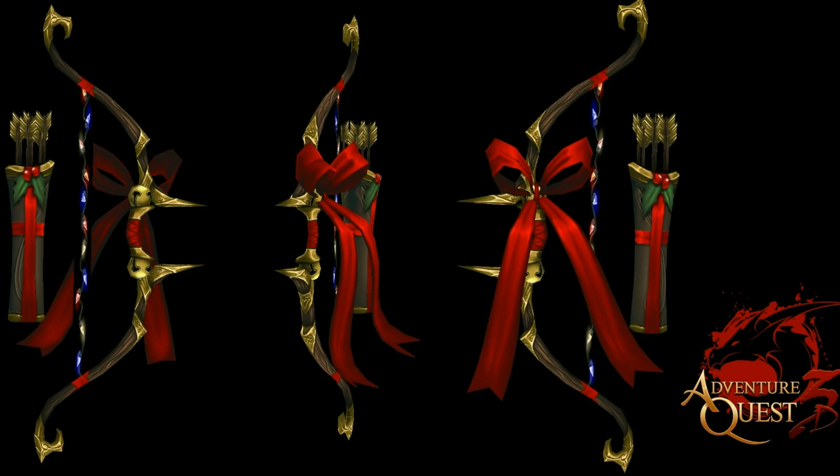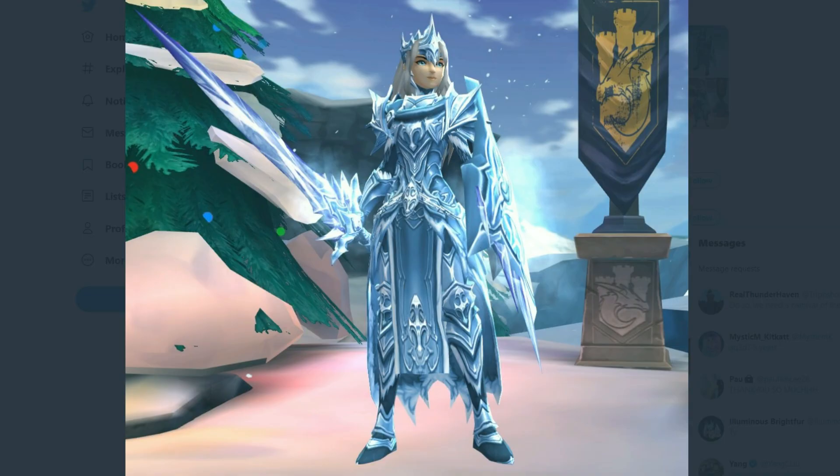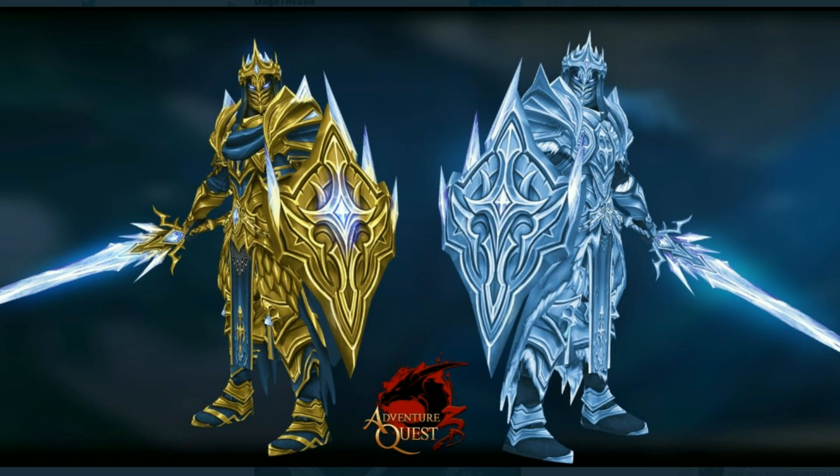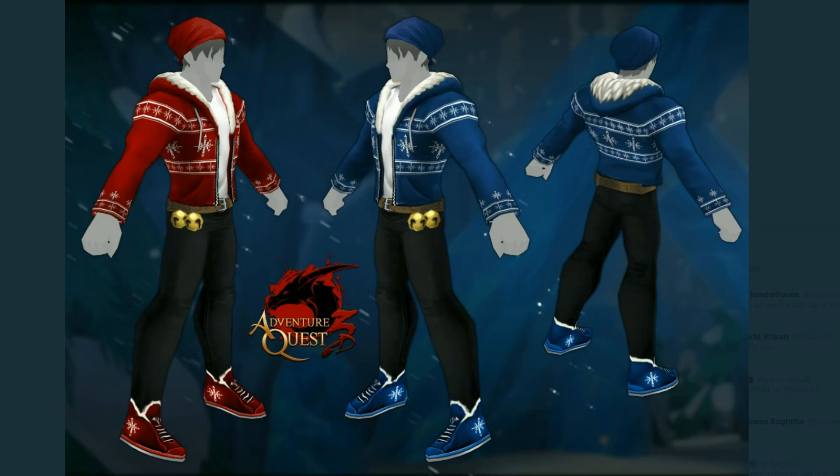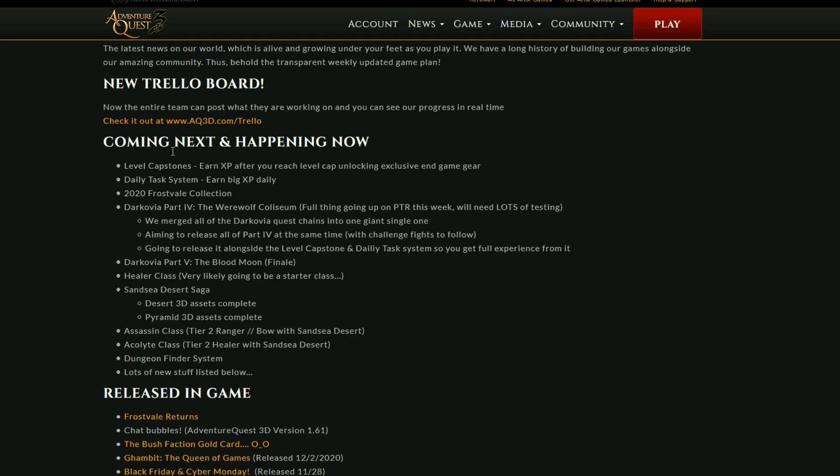First we get this new bow that's going to be coming — really nice looking. I'm not sure if the bow is part of the collection or not, I guess we'll have to wait and find out. This is one of the armor sets that's going to be coming. Look at that sword — here's two variants of the ice armor. That gold one is really impressive. We also got a new vamp dragon coming in a frost ice version, which is really cool. I think I had already showed this in a previous video but I thought I would show it again.